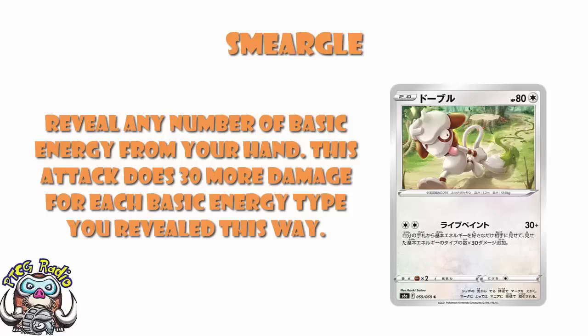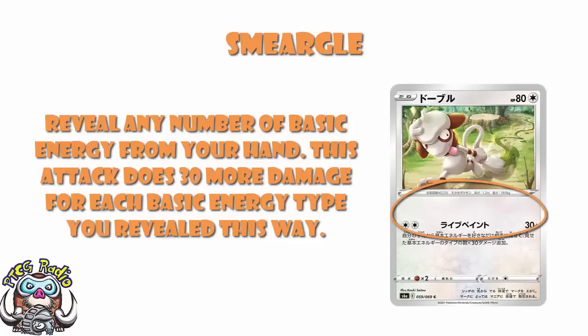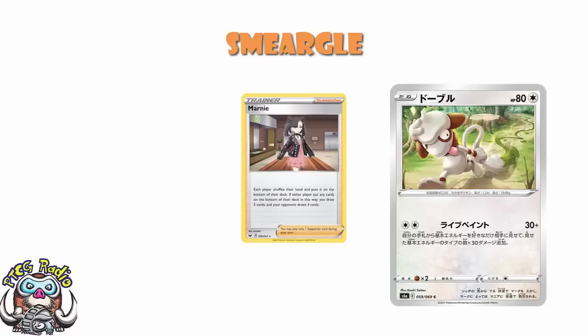Potentially more if you've got Powerful Colorless Energy in play. And actually, 270 is still not VMAX KO territory. To do this, I've got to have two energy on the Smeargle and eight different types of basic energy in my hand — that's a lot to ask for. You'll get Pokémon Vs, but not VMAXes. It is worth pointing out that you just reveal the energy, you don't discard them back into your deck, so if your opponent doesn't play any hand disruption you can actually just do this every turn.